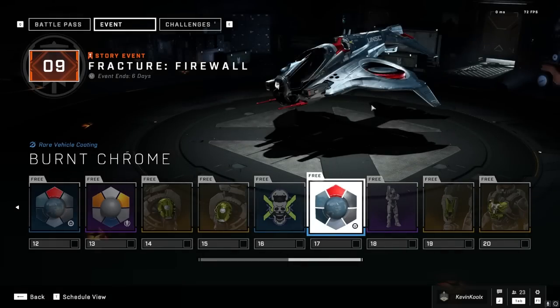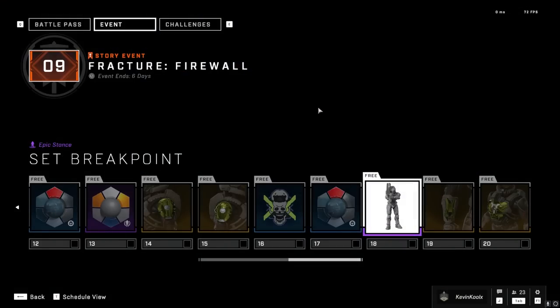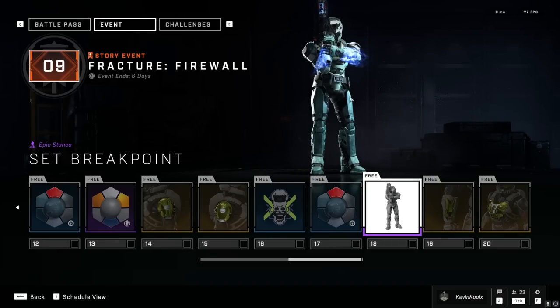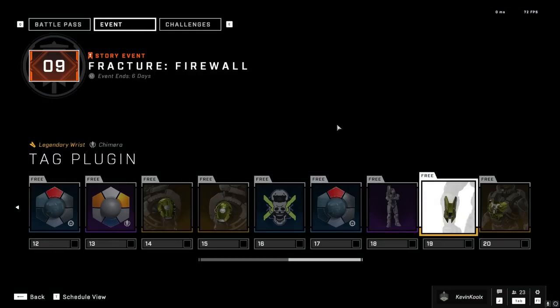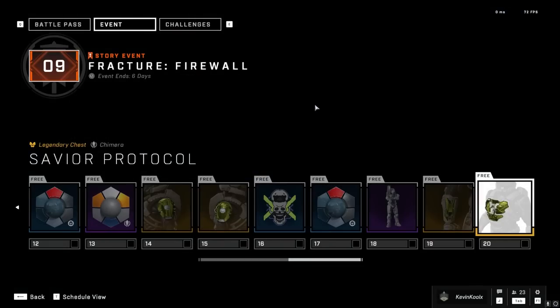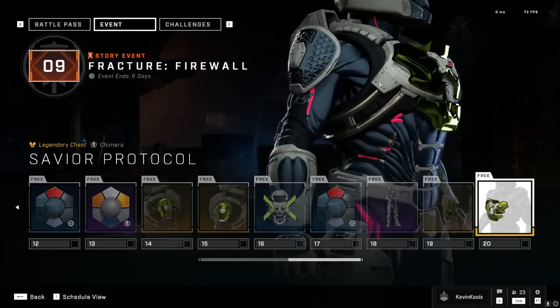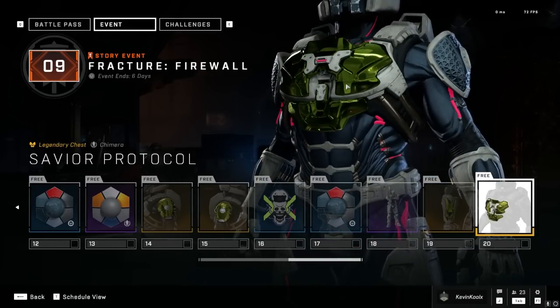And then our emblem, which is kind of whatever, and our coating for your Wasps — these definitely need some coatings, so I'm glad to see that's going to be put in. The set Breakpoint pose, which is kind of cool to see, gives the Disruptor a little bit of love. Again, the Tag Plug-in wrist attachment utilizing that visor coating, as well as a chest piece utilizing that coating. It's a little bit more customization there for your Chimera core.